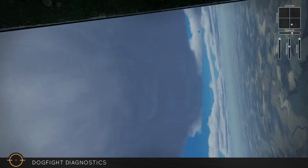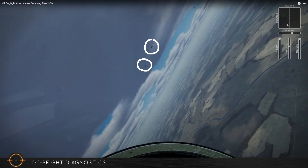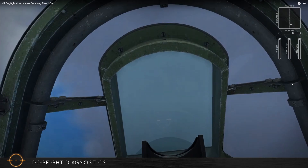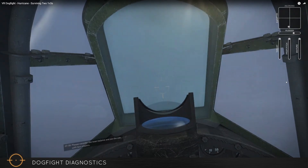He flies right over — it doesn't even seem like he's looking at me, and then I see why. He gets some hits on my wingman, and that's why he wasn't looking at me. He was all eyes for my wingman, and that's bad news. There were hits to the tail. If he's going to tangle with his 109, he's really going to be in a rough position from a maneuverability standpoint after taking cannon rounds to the tail. So I stick with my initial target — not necessarily a great idea for us to have split up here, which is my bad. I take some long shots at this guy.